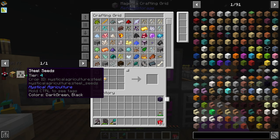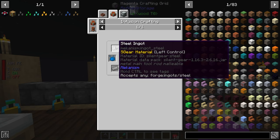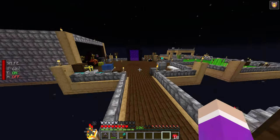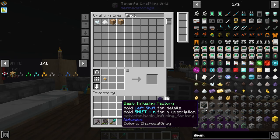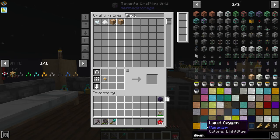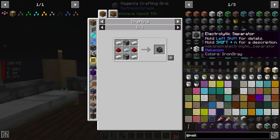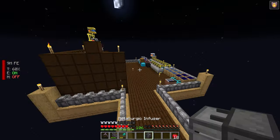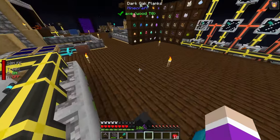We want to make diamond seeds today, and also steel seeds, since steel will be very important next episode when we upgrade and compact our sieving system. The only way I can think of getting steel is through Mekanism — making a metallurgic infuser. I craft the metallurgic infuser using two furnaces, grab some coal and a stack of iron, plug it in with power, and let it start making steel.